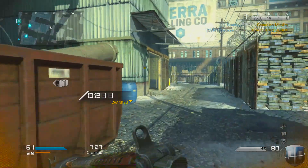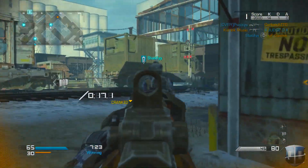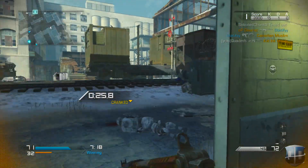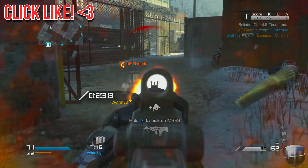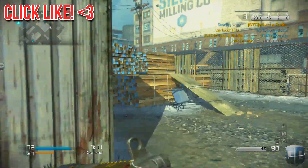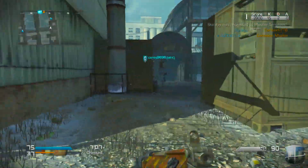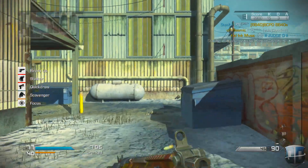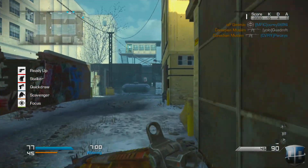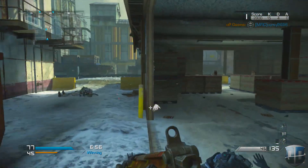Get comfortable with a few guns. Don't just stick to one — you can see me using the SC2010, which is a great assault rifle, but I also like the Vepr SMG, the L-SAT LMG, the Bulldog shotgun, and the MTS shotgun. Try out the ammo crate to get a random weapon and practice with it, try different attachments, and find your best combination.